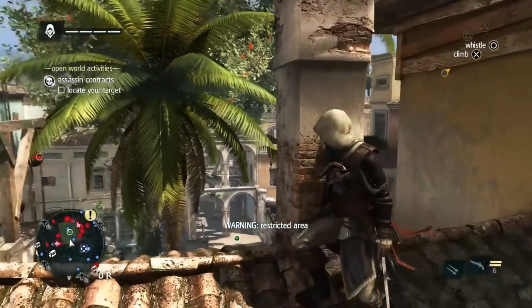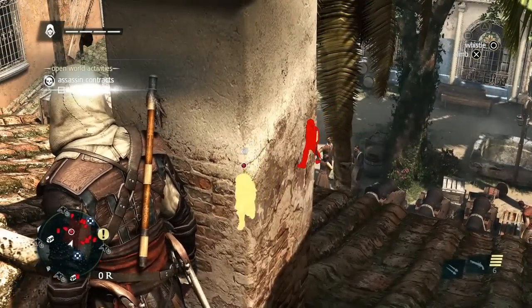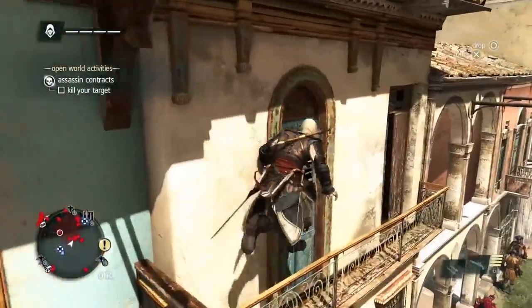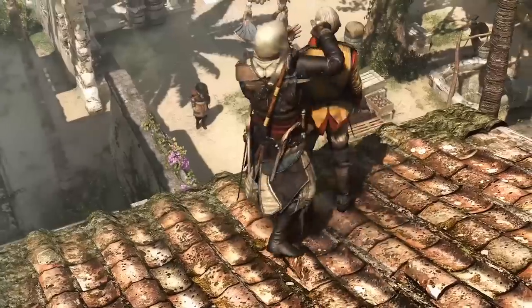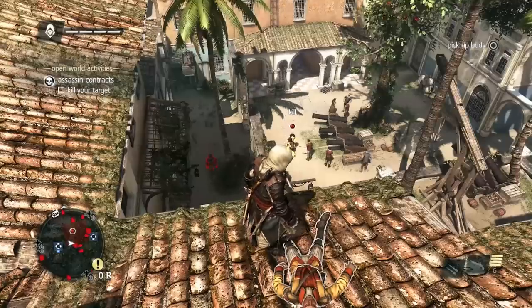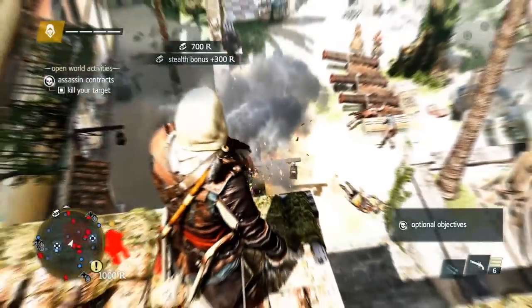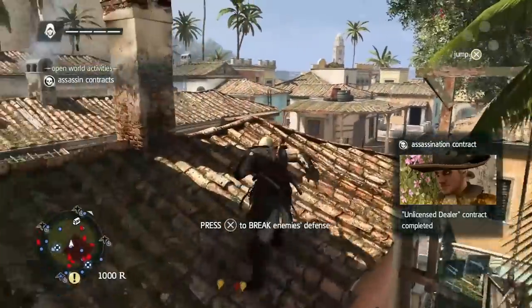Now that we're near the target, using Eagle Vision will assess the situation — we can see some guards around. With these contracts, we can earn more money if we remain undetected, so let's take out the possible threats before going after our target. There are many opportunities to take him out; for now there is an easy one with the explosive barrel, so we'll free aim and take him out that way. Since we were undetected, we also got that cash bonus, and now we escape the scene.